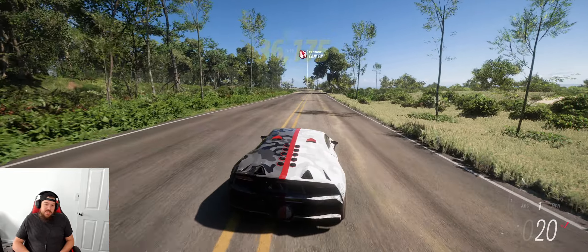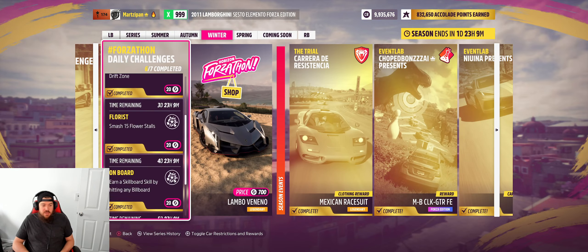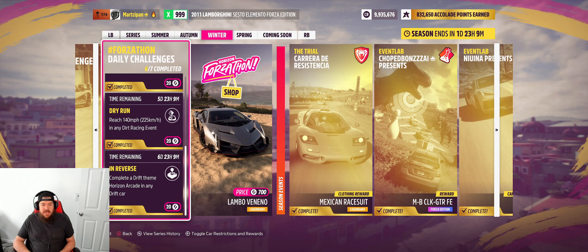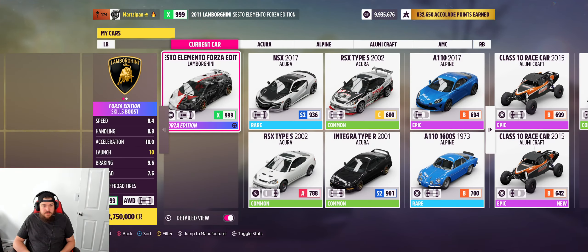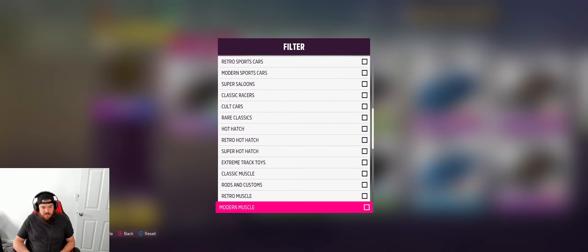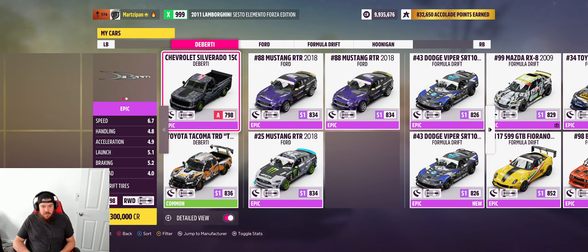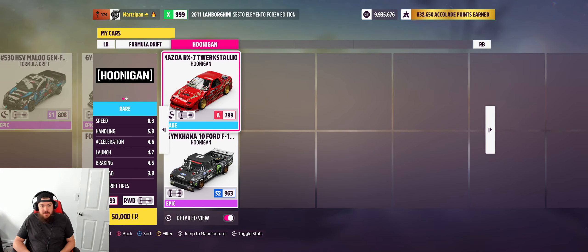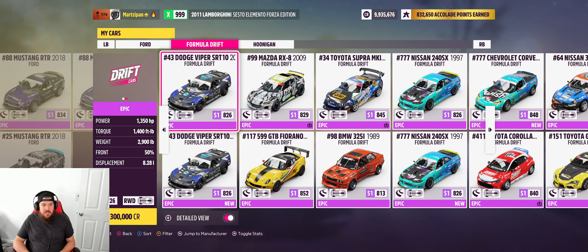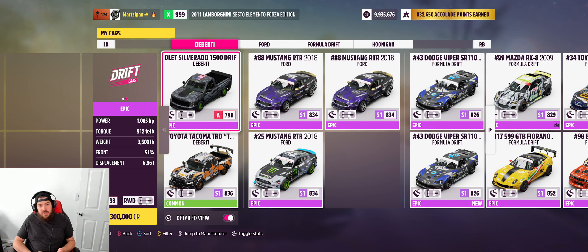Alright, that's going to do it for today guys. You got to see me complete two Horizon Arcade events — one of which was the daily challenge, the drift variety 'In Reverse': complete drift-theme Horizon Arcade in any drift car. I have a question about that — what makes it a drift car? Does it have to be like Formula Drift? There actually is a drift car category. Make sure it has that tag at the end — you'll find some in Hoonigan, some in Formula Drift of course, the Ford, and some DA ones.